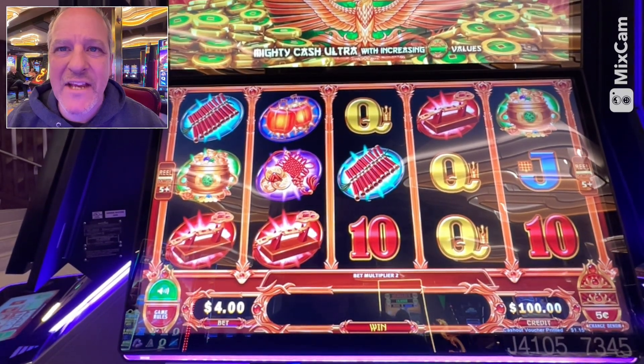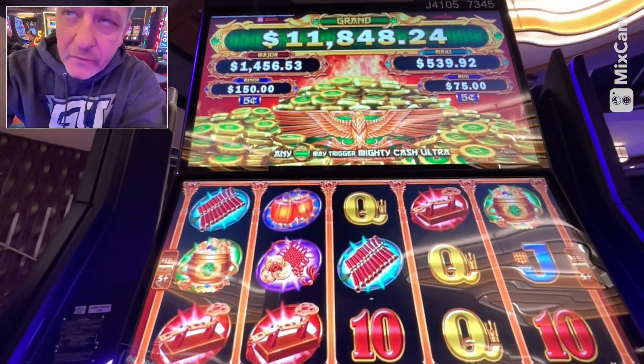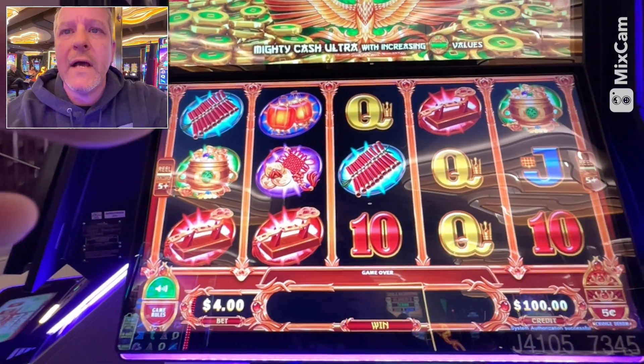All right, so this one we're going to play Mighty Cash Ultra. I have played this before — I don't know that I've done well on it — but let's just take a look up here at the numbers. You can see those are some really good numbers. We're going to play on the five cent denomination, so these are going to be two dollars a spin.